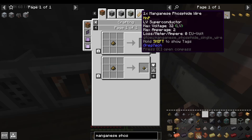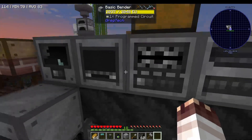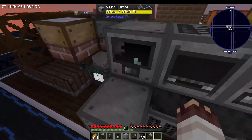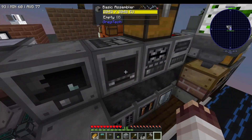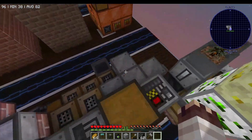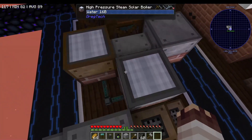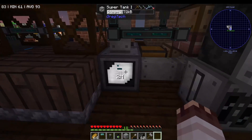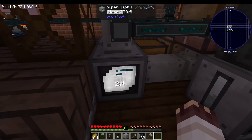Now, however, that we're running all of these machines, there was a time when we said to ourselves: our supertank, which holds 8,000 buckets, will definitely not have any issues. But we'll know that it has issues if it goes below 6,000 buckets. We just checked for the first time in a hot minute to discover that it has just over 2,000 buckets.